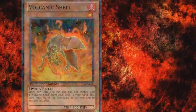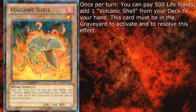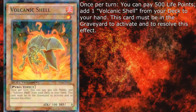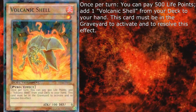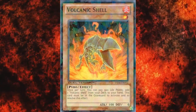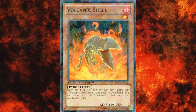We start off with Volcanic Shell. It's a level 1 Pyro with 100 attack and 0 defense, and once per turn, you can pay 500 life points to add one Volcanic Shell from your deck to your hand. This card must be in the graveyard to activate and to resolve this effect. Fire is the least represented attribute in the game, barring Divine and Light.